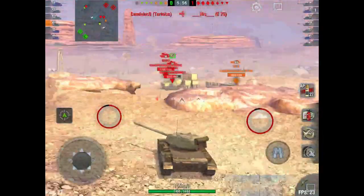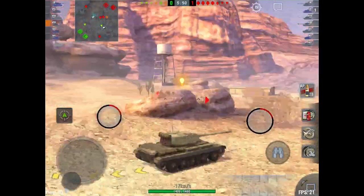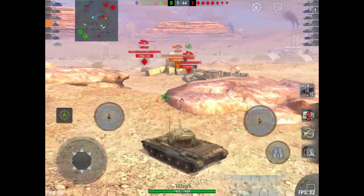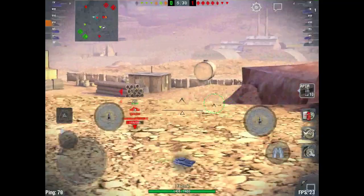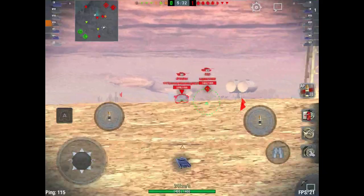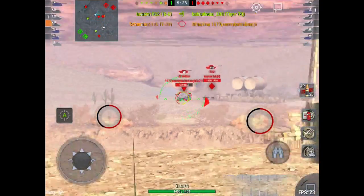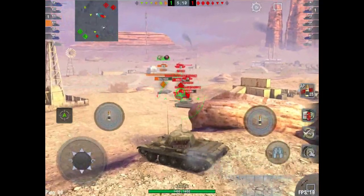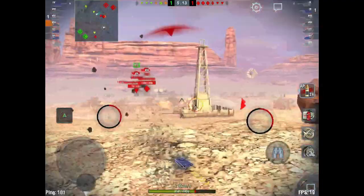Looking down and checking the minimap, nobody else seems to be up here. We try to put a shot into the Tortoise but RNG says no. I see two tanks camping in their base — an AG Panther and a T32. I put a shot into the AG Panther, hoping I'm not spotted at this distance, but little do I realize I got spotted ages ago. My platoon mate gets destroyed and I come out to help, putting one into the Tortoise's back.